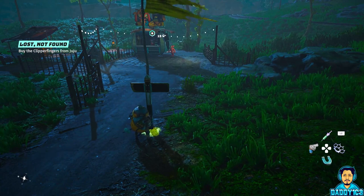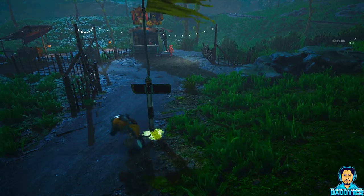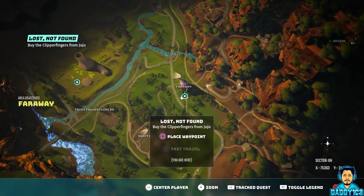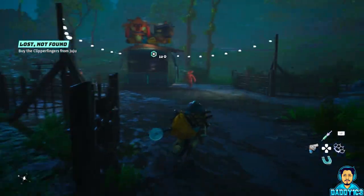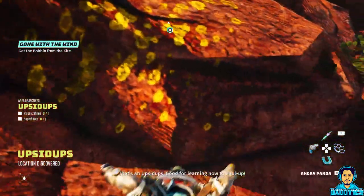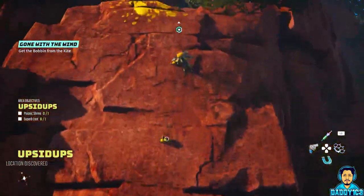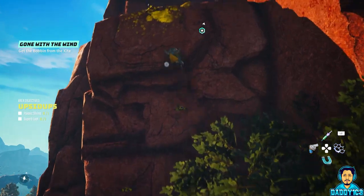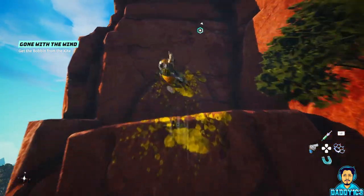Once you get there, Trim isn't quite ready to cut your fur just yet — he sends you on a side quest to get him some new clippers. A location called Far Away will be marked on your map. Head out there to meet Juju, the clothing vendor. She's willing to sell you some new clippers, but first you need to collect something for her. Once your map is marked, head out to the new waypoint, climb up the mountain, and retrieve the item in question. Don't forget to mark the travel points as you go to these new places — it will make traveling back much faster.